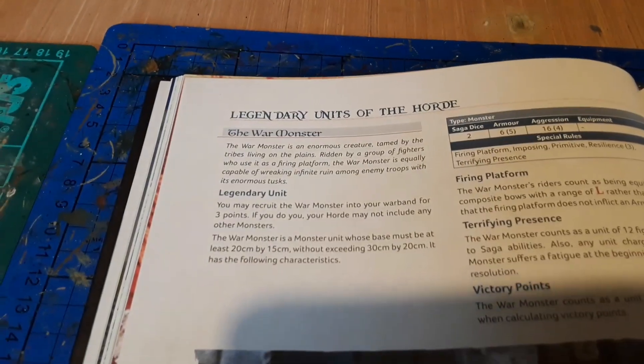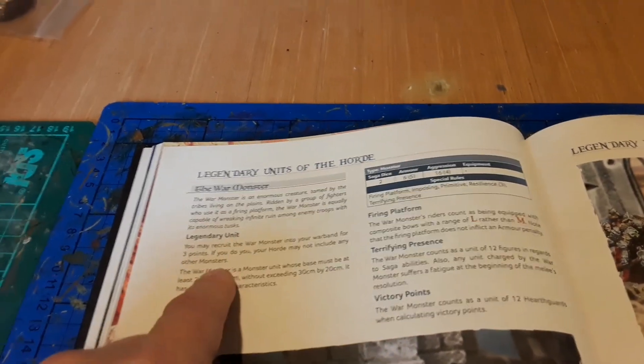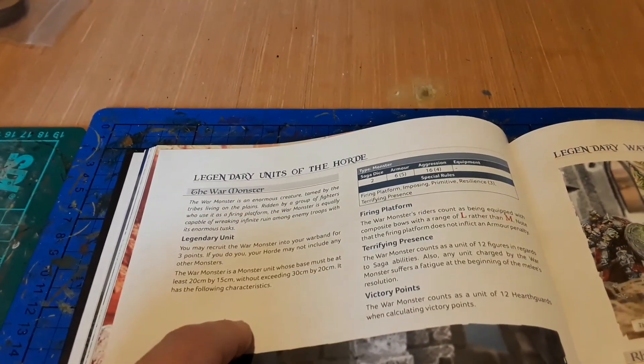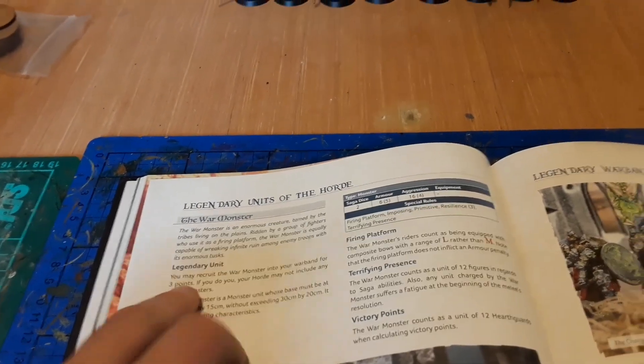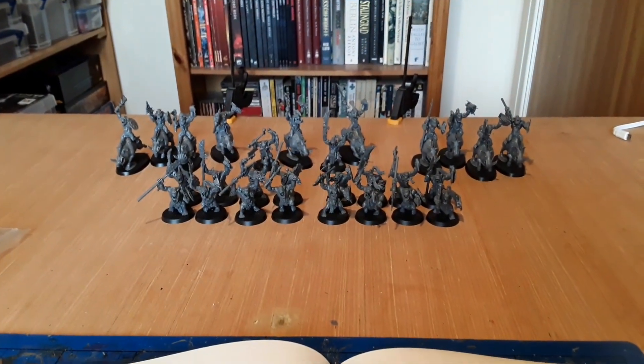Then I've got this - I could use it as the legendary unit. My big spider - legendary units, the war monster - so I could use that. It's got a fighting and firing platform on it, big monster. I could use my spider for that if I wanted to; that costs three points. I don't use that all the time but it's there as an option.